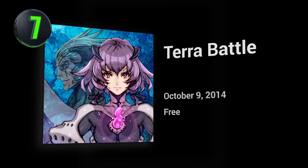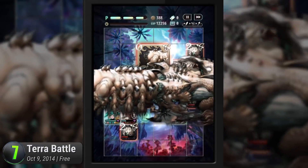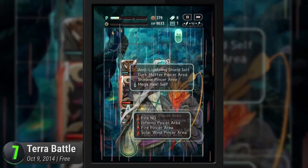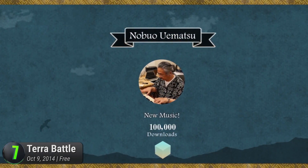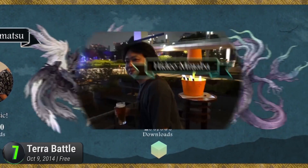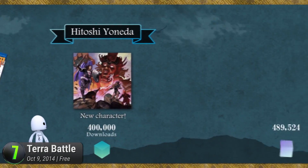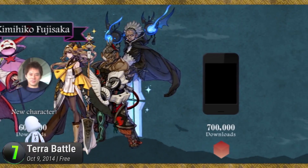Number 7 is Terra Battle. Hironobu Sakaguchi is one of the most beloved icons in the video game industry, and if you haven't heard of him yet, you've probably seen his work. With an impressive resume that includes Chrono Trigger and a few of the games and films of the Final Fantasy series, he's a well-known and well-loved icon for very good reasons. Especially with this latest project that aims to give Puzzle & Dragons a run for their money. This venture into the free-to-play RPG model for mobile isn't exactly what you'd expect for a man of his stature, and while it has its drab moments, it's still a pretty good game overall.